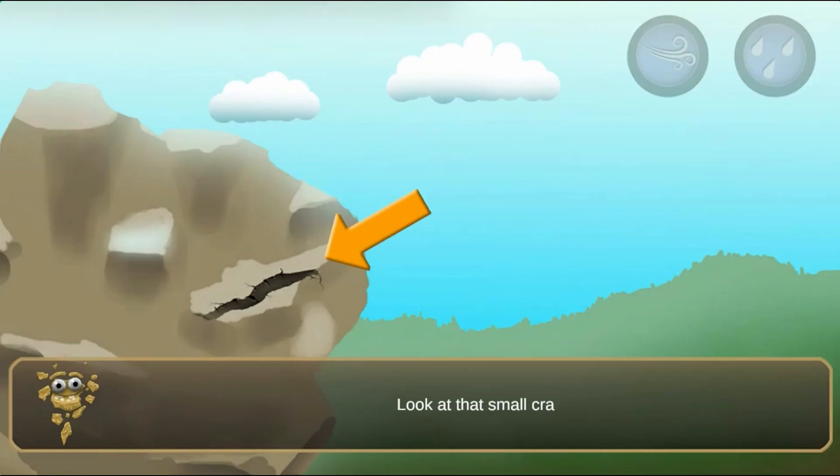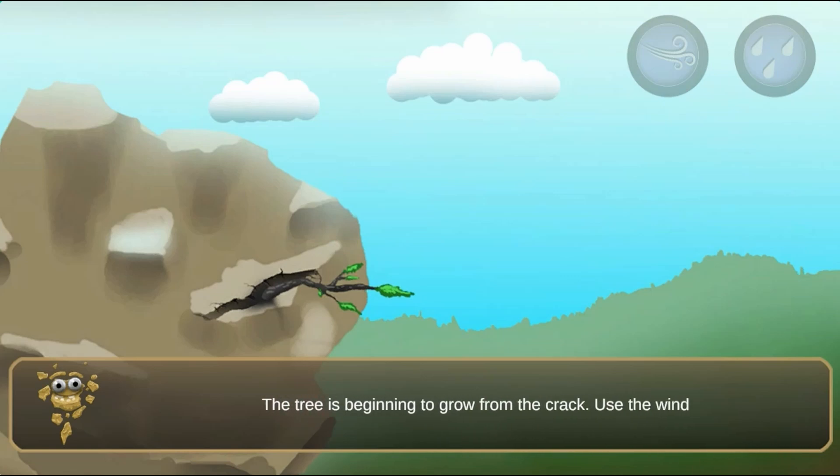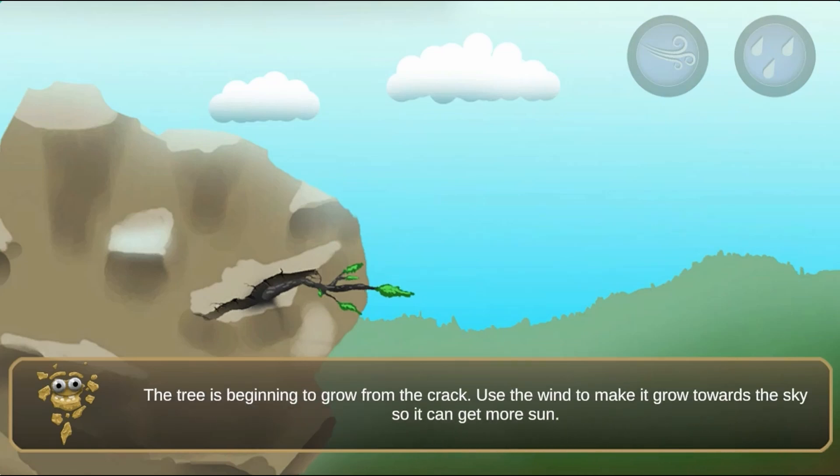For protection from the harsh desert environment. Look at that small crack — I think there is a seed in there. Complete all the levels to win the game. Use your knowledge of science to complete this fun and educational game.